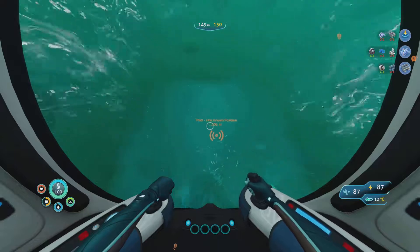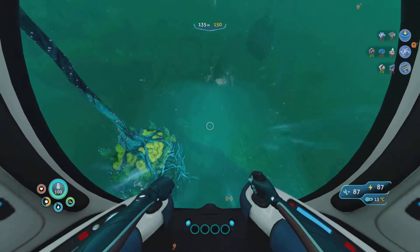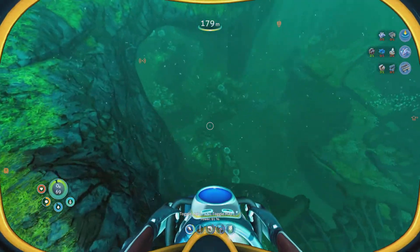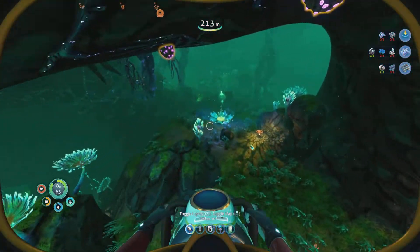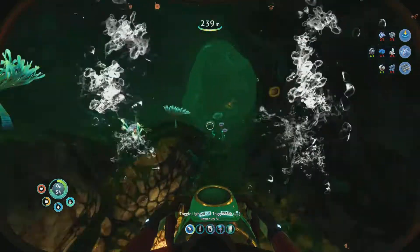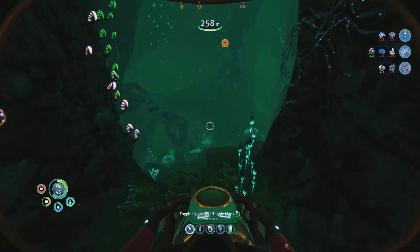Back to the last known location. We need to be careful because we're basically already at max depth. Maybe I should explore this. We're lucky that now when we die, we end back at our ship or vehicle, rather than back at our base, because otherwise that would be a lot harder. So we've got gel sacks, gold deposits, ruby, gel sacks, ruby, gold deposits. I think that's titanium or copper. Because titanium can be found in all of them.